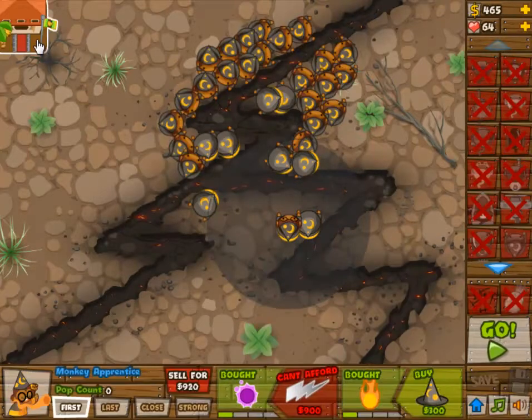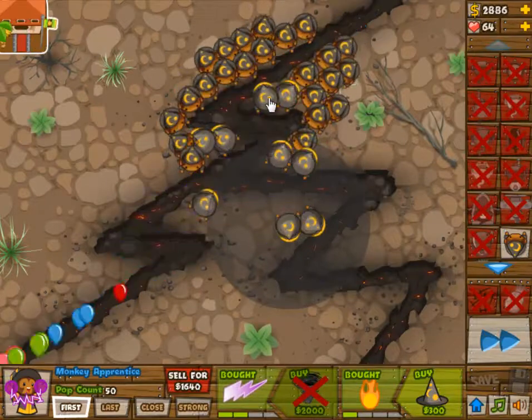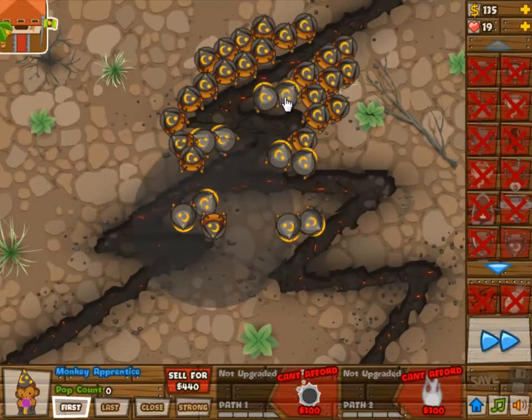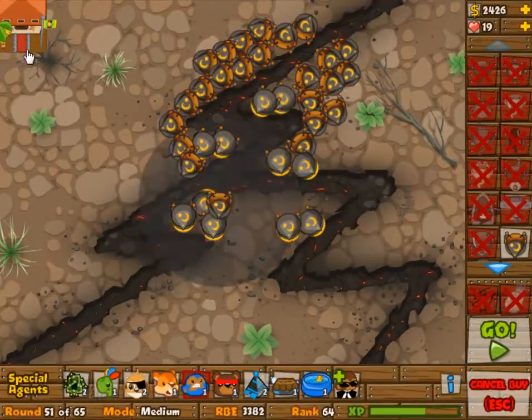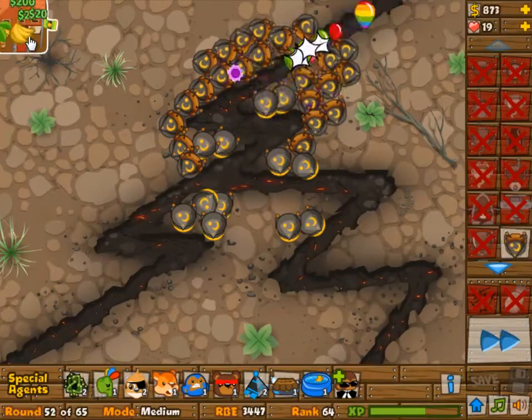So we are now going to add in a little cleanup crew here for all of the balloons that go past. The left side is still not defended well enough, so we are going to place a few monkeys over there. And yeah, now for the rest, I am going to add more monkeys.